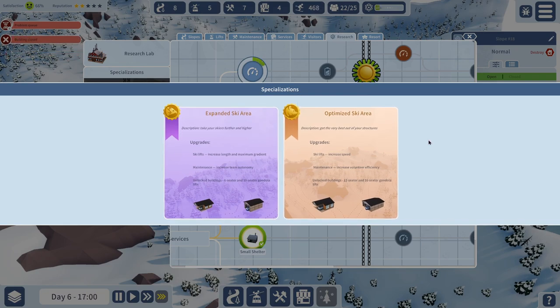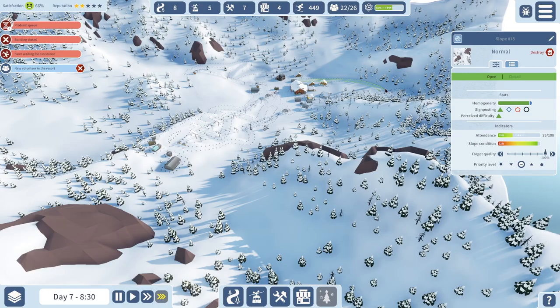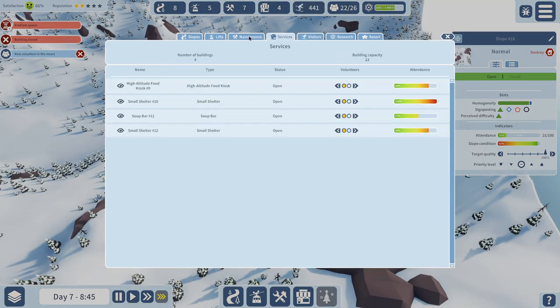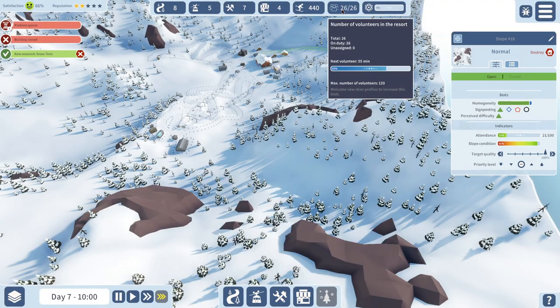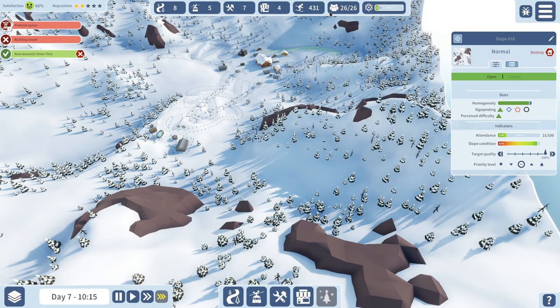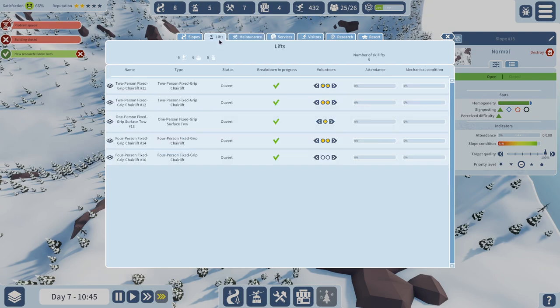Do we want to specialize in Expanded Ski Area, which gives us bigger ski lifts, more maintenance, and bigger stuff? Or Faster Ski Lifts? I want the faster one. Tea room — we've got to have that. This place isn't a ski resort without a tea room. We've got more folks hanging around doing nothing, so let's make sure we get the volunteers working. Let me take one off the shelter and put it on that lift.